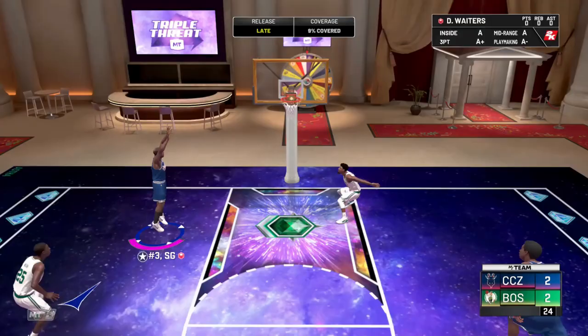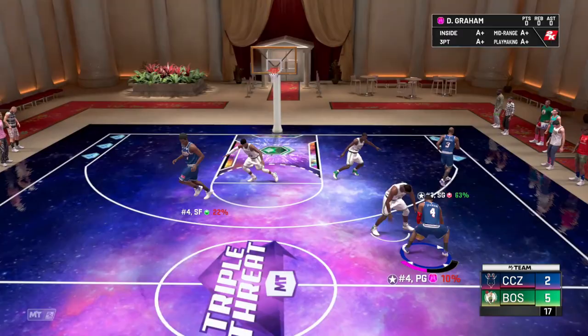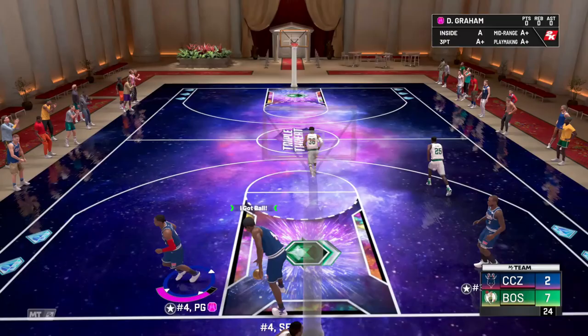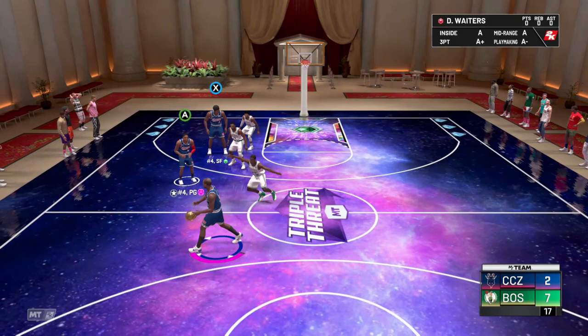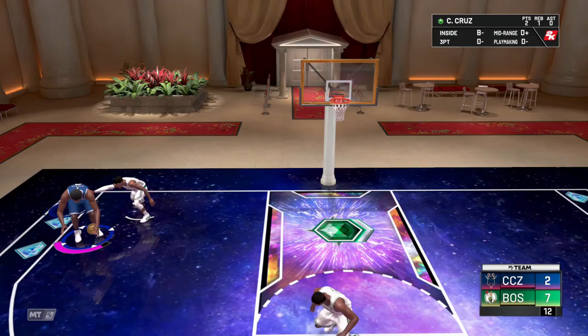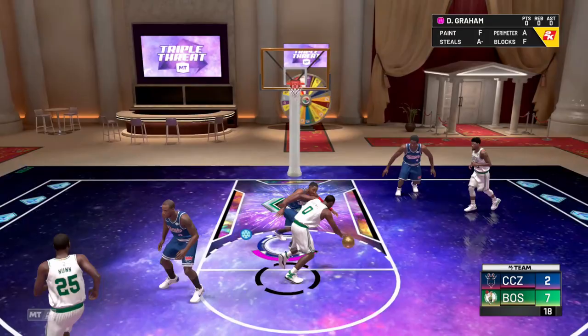Look at that momentum — we're just getting worked over by Gilbert Arenas right now. Let's see what he can do coming off a screen. I can't get open at all. This card in freestyle is one of the best cards in the game — look at his Clamps badge, playing nice defense here. But you are just getting demolished. I call him baby Snoop Dog — he was so fast for me.